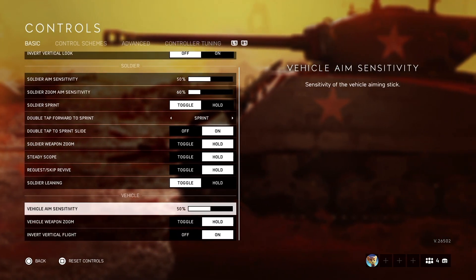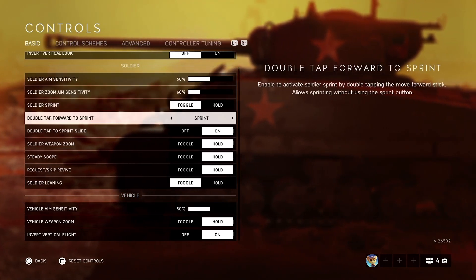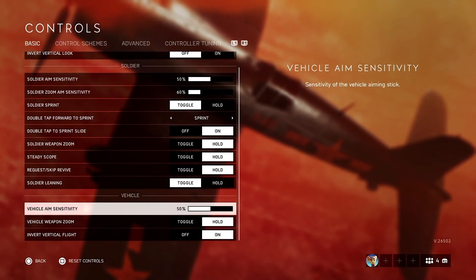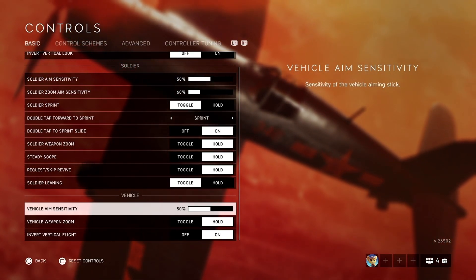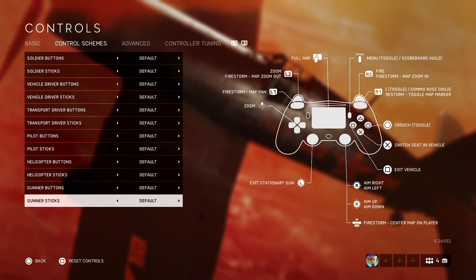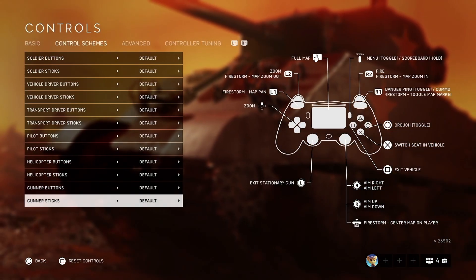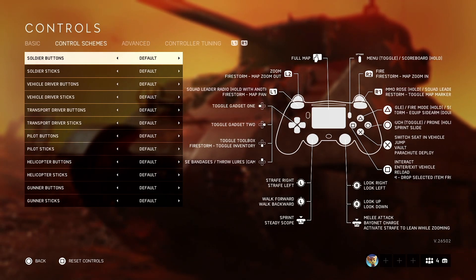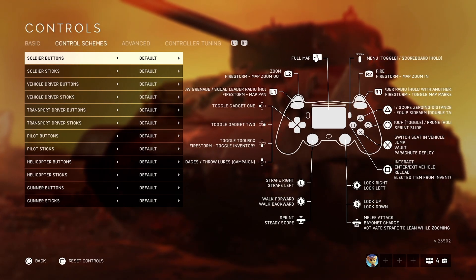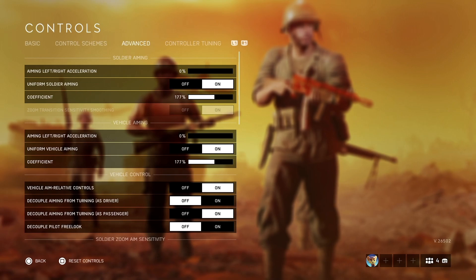For vehicle sensitivity, I recommend matching it to your soldier sensitivity — that's the most balanced approach. For control schemes, I keep everything on default. There are some specific scheme settings I might cover in future videos, but for now default is the way to go.